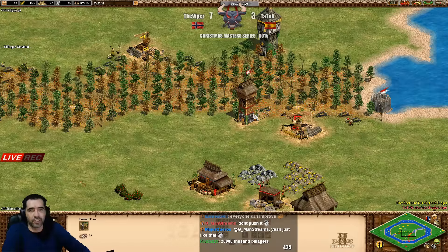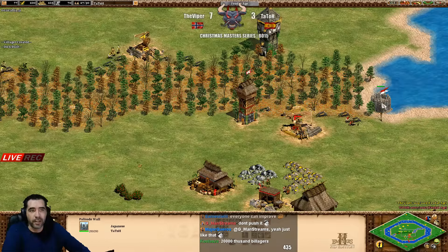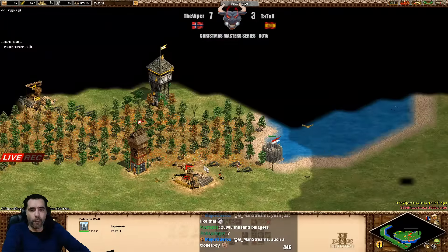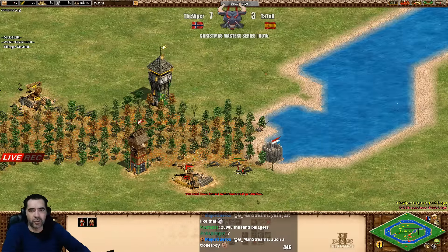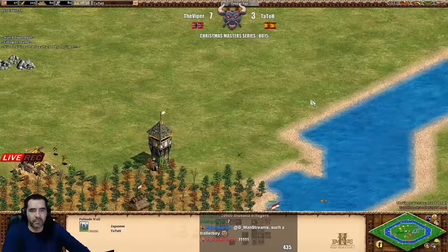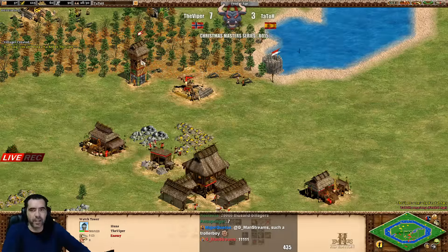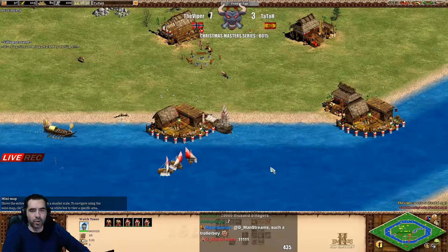You can see the tower but he's not walled there - he could go inside on the right side, he's open. He could send more villagers and make damage - I would go inside and make a tower inside. He's repairing now, mining the stone and gold, and he's there with the fire galleys.